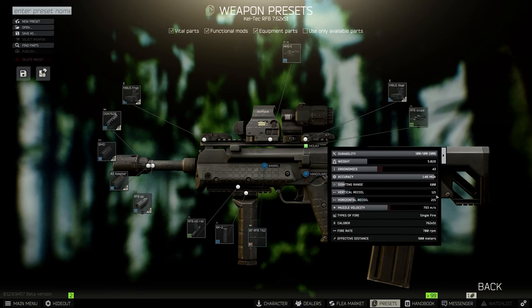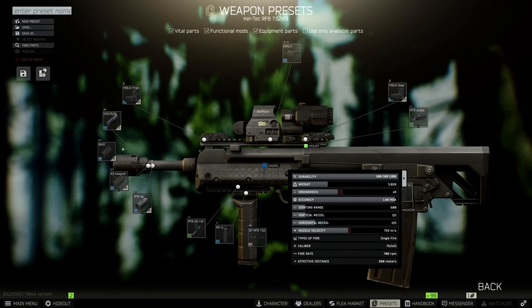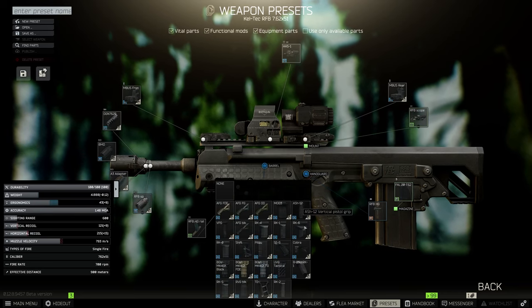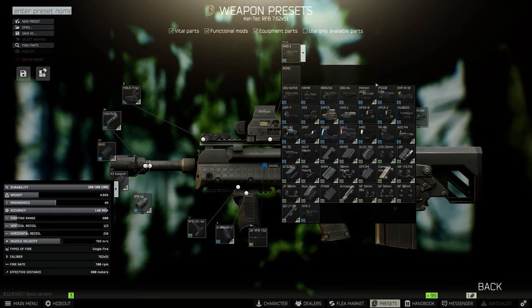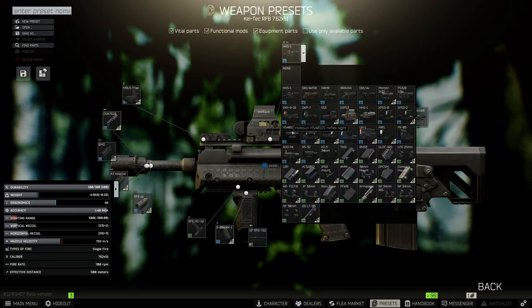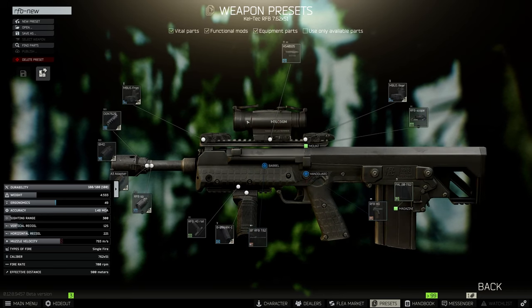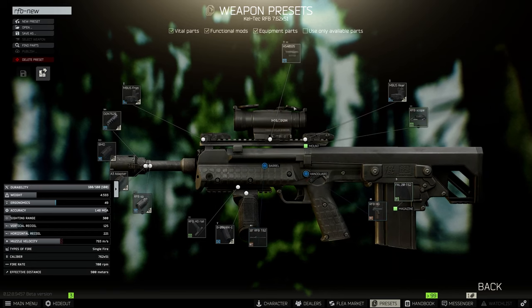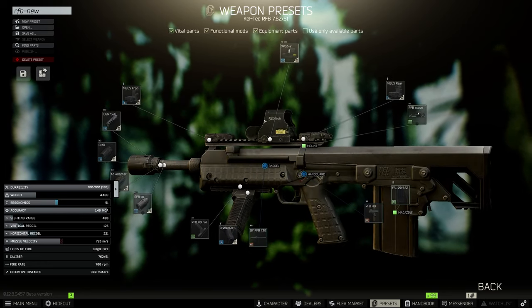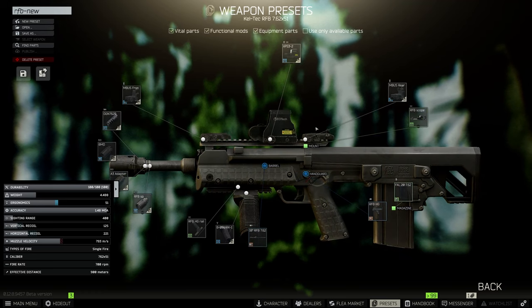43 ergo and 121 recoil. I'm pretty sure these have the same fire rate as the M1A, which is 700 RPM. You can get the M1A down to like 30 recoil, so there's gonna be a lot of recoil difference there. You could also use the wave suppressor. I've been using the RK1 grip mostly for a bit more ergo - I just prefer that grip. Since this gun doesn't have a laser built in, which I really dislike, I've been fooling around with the Holosun reflex sight that comes with a laser. It's not the best sight, but it will increase your point fire. Otherwise you slap on a PK-06 or an EOTech holographic sight.